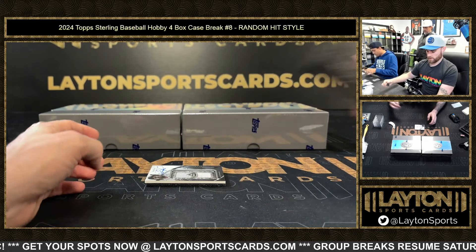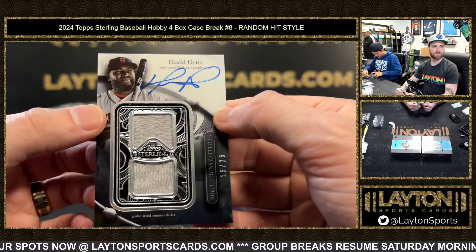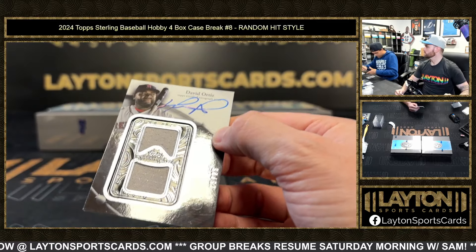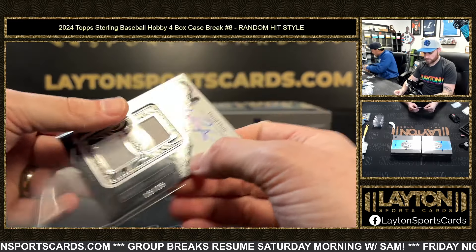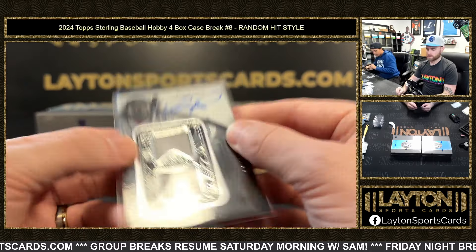And then the next one — there's our guy right there — David Ortiz dual jersey auto, 15 of 25. Big Papi. Good box there too. Pretty solid boxes so far, come on, we need lumber!